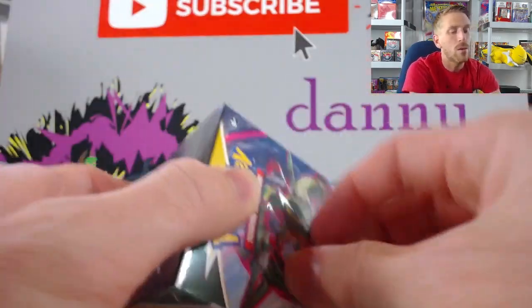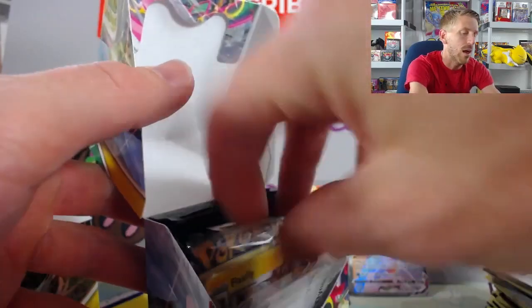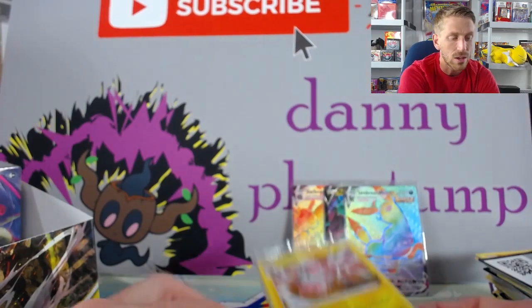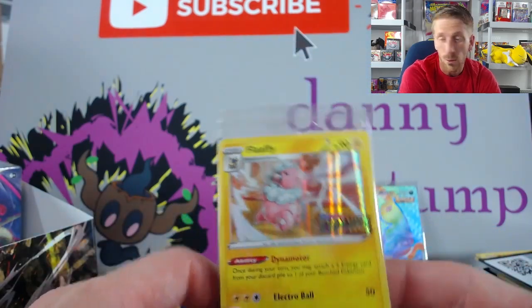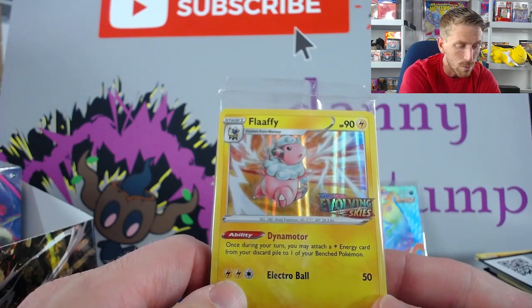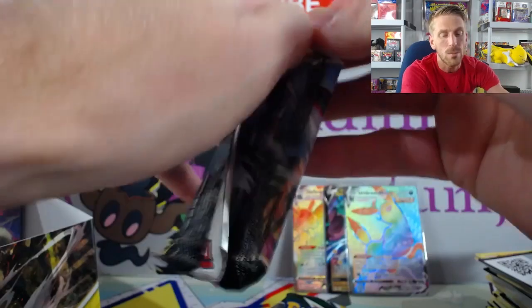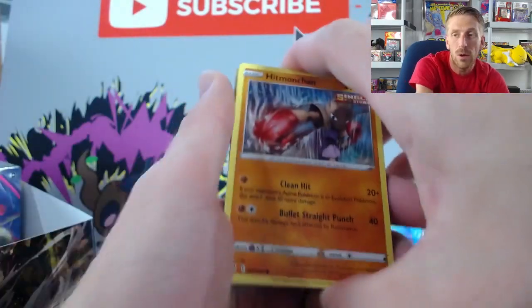We have three build and battle boxes in and we have pulled one ultra rare per build and battle box — two in the first, none in the second, and one in the third. The one in the third is definitely our best hit so far. Two Rainbow Rares! Here's the Flaffy I was talking about — it's got Dynamotor, which brings you back to Ray Eels. Once during your turn, you may attach a Lightning Energy from your discard pile to one of your benched Pokémon. Then it does Electro Ball for 50 damage for two Lightning and one Colorless. Very cool — definitely playable with Dynamotor. Being a one-prize attacker is a big deal in a format with three-prize attackers.